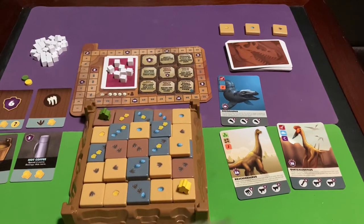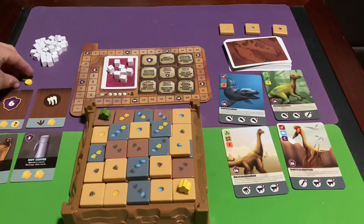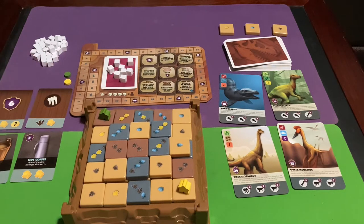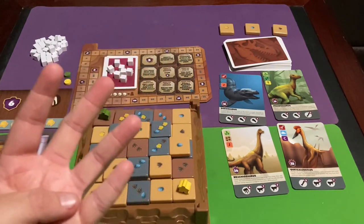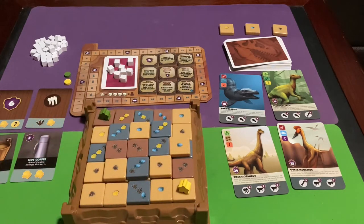That's pretty much all of the setup. We also have score tokens to keep track of score. So how do you play? On your turn you can spend four energy, and you can use that energy to do a variety of different things.